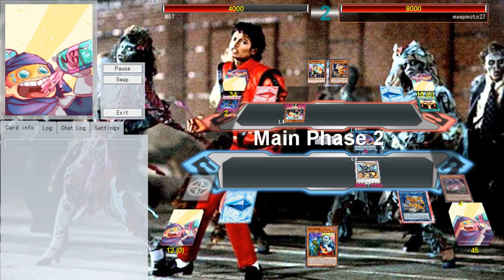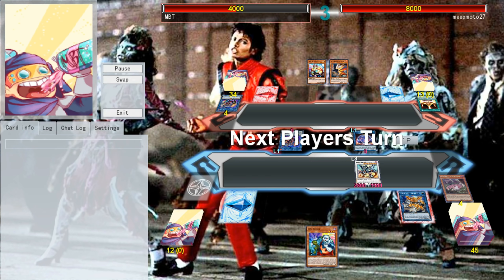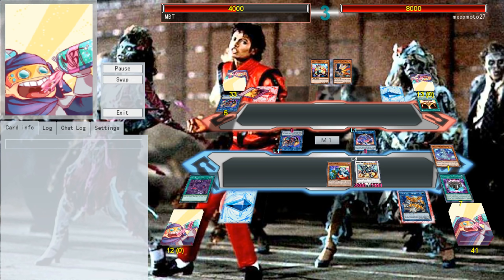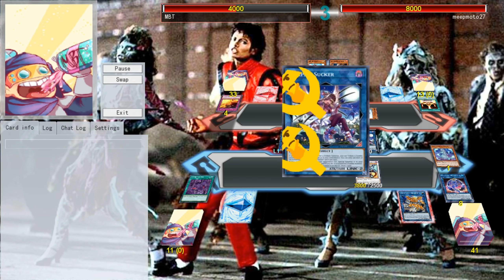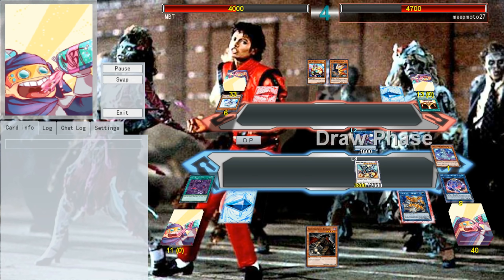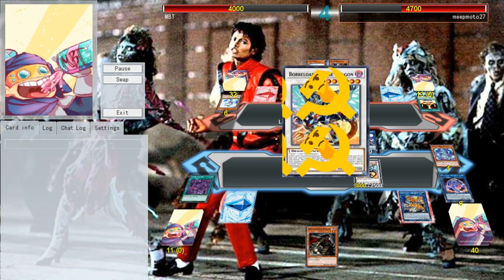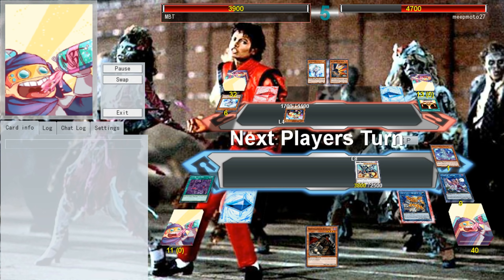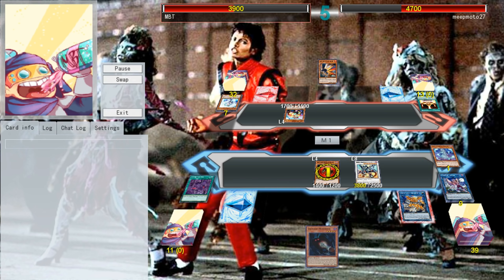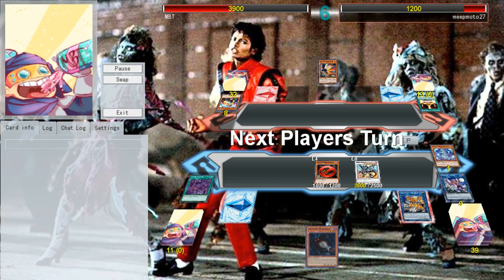Our opponent draws for turn, Normal Summons a copy of Lady Debugger — we'll negate that effect, and we have one counter remaining. Unfortunately it doesn't destroy, so they can still attack our Snek. Now we have a Unizombie, and theoretically all we need is a Balerdroc and a Necroworld Banshee in the graveyard. We'll activate Unizombie's effect, sending a copy of Necroworld Banshee to get to Zombie World, then use the second effect, triggering Mothman, and going into Vampire Sucker. We bring back an Effect Veiler for our opponent so we draw a card — it's Armageddon Knight, that means we just have to survive till next turn. Our opponent draws an Effect Veiler for turn. They'll Normal Summon Lady Debugger — we'll use our last negate. They attack into our copy of Vampire Sucker — why does this thing have 1700 attack? God, it's just Stratos. We draw Mothman for turn, Normal Summon Armageddon Knight, and it gets Veilered. Now things are looking a little crusty.